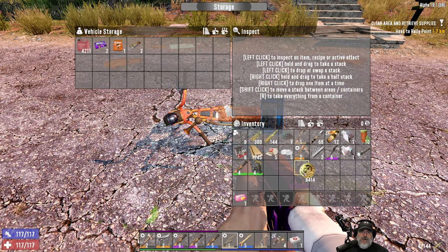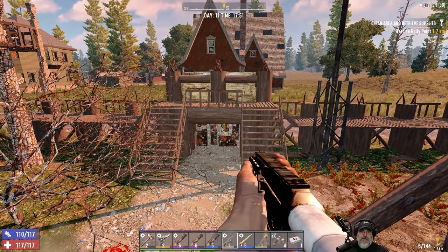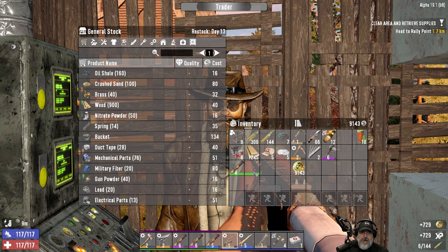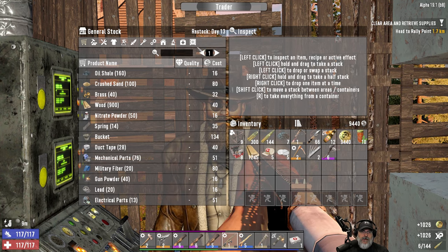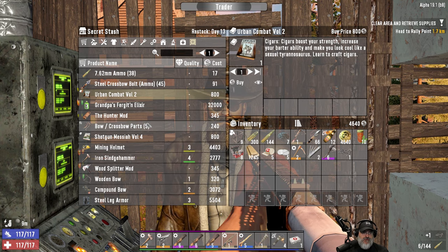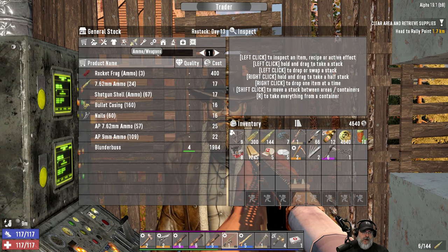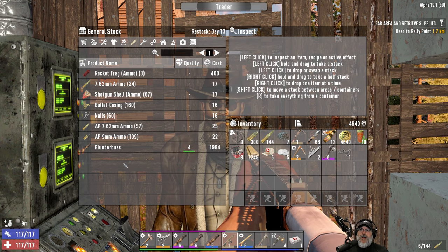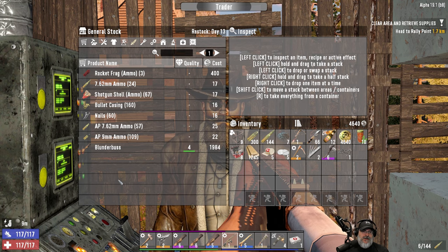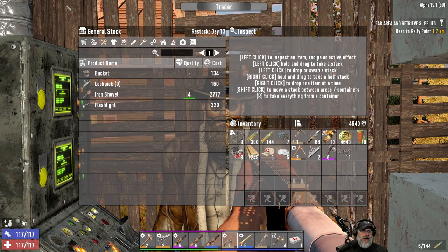Oh shit, is that a running horde? It sure is. We'll worry about those guys later. Let's sell this - that and that, that and that. That gets us up to $94. We're going to buy the motorcycle chassis. He doesn't have any shotguns. What in the hell is going on with Alpha 19 and the guns, man? Alpha 19 stable - I don't remember having this problem in Alpha 19 experimental. We got into the guns at a reasonable time. Am I just plain unlucky? I just don't know what's going on here.